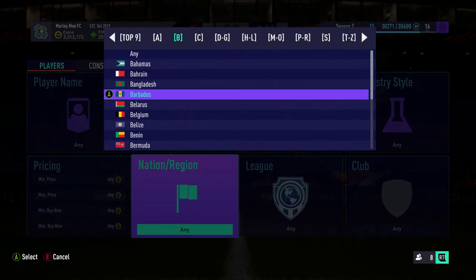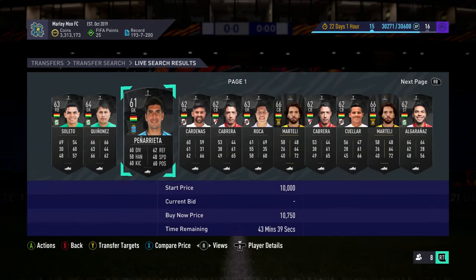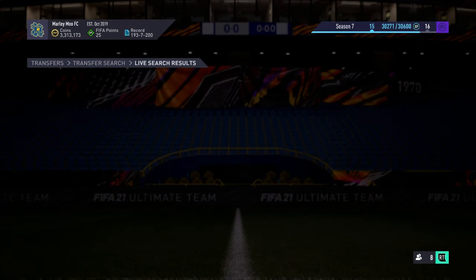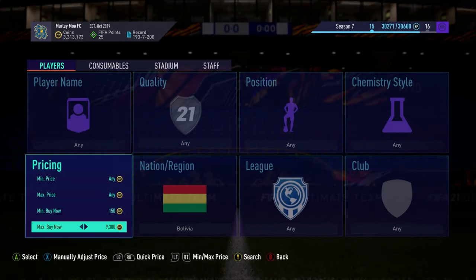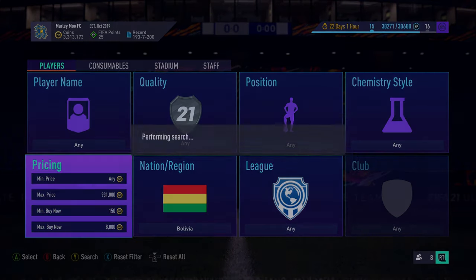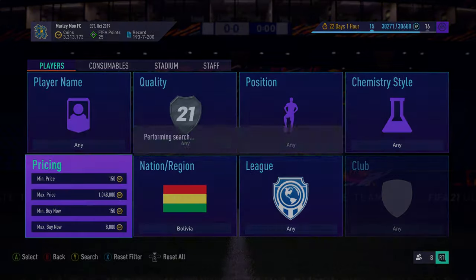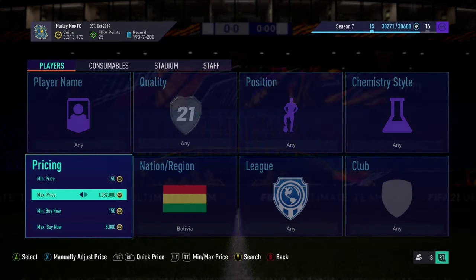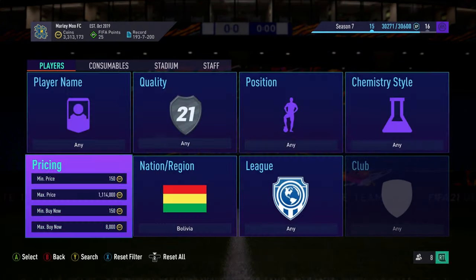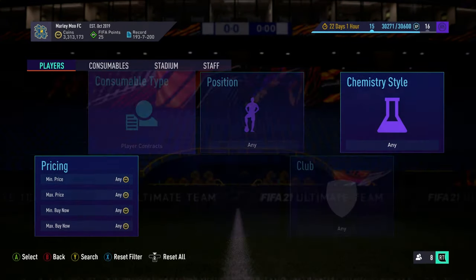The first filter you can do is the Bolivia filter — this is a brand new one that's just recently came to light. The cheapest Bolivia players are around 8k, so there are loads of different players here, some around nine and a half. If you go down to 8k you can make about 1k a card — it's nothing special, but it's there. I'm going to show you a couple of efforts. These are ones for you guys that are lazy and just want to sit and snipe. So basically you're sniping using this Bolivia filter.